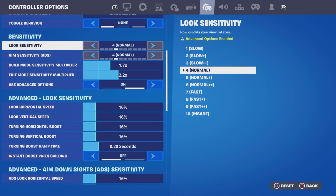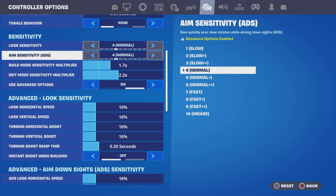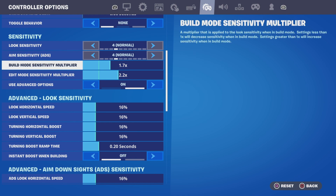For sensitivity: look sensitivity is a four — normal — because it's actually pretty good, and you can change it to a five. Aim sensitivity is also a four normal, which is really good as well. And then builder mode sensitivity has to be...